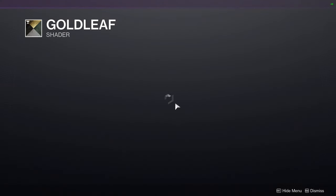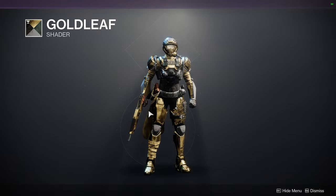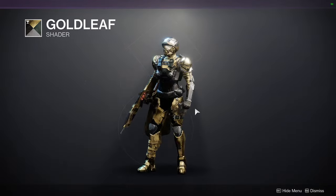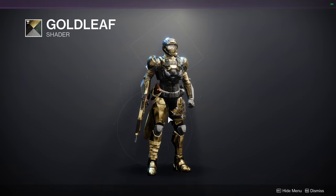The first shader we're looking at is Gold Leaf. I like the shader, I just don't like the green. That said, if you strip it down to just pure gold it's going to look really cool — just be aware there is a green in there.